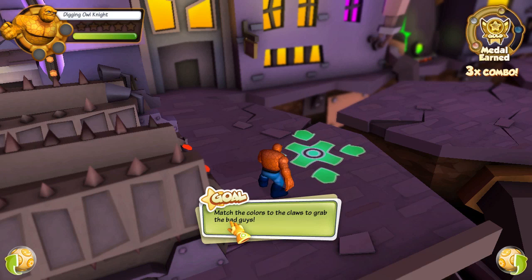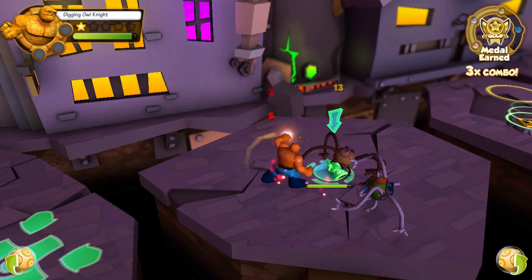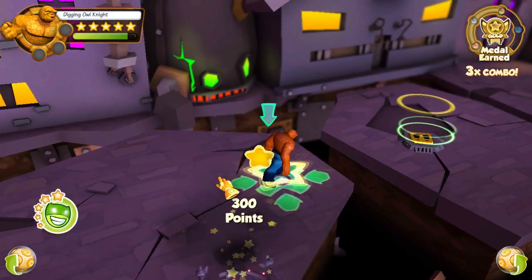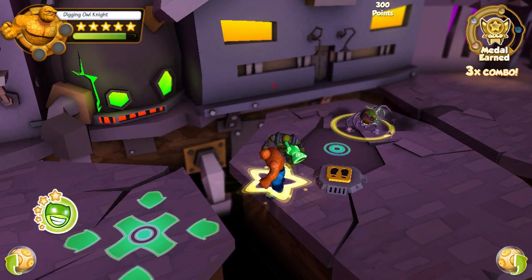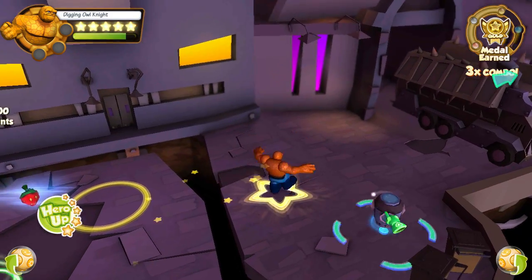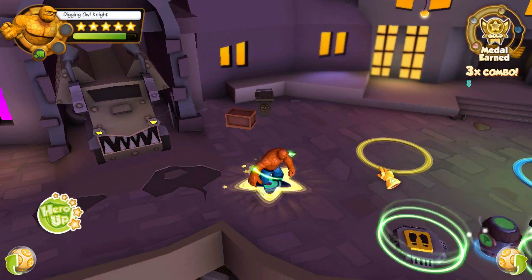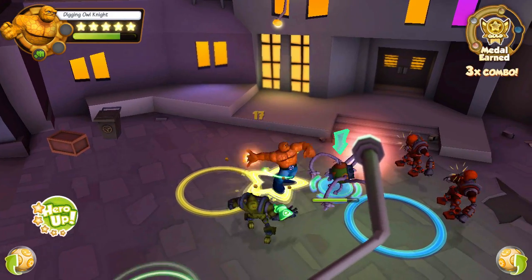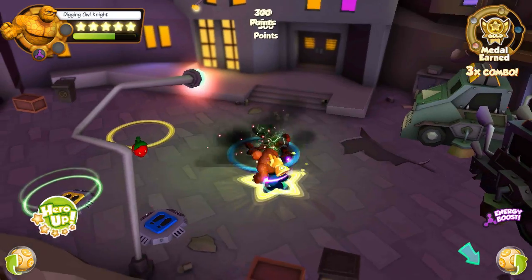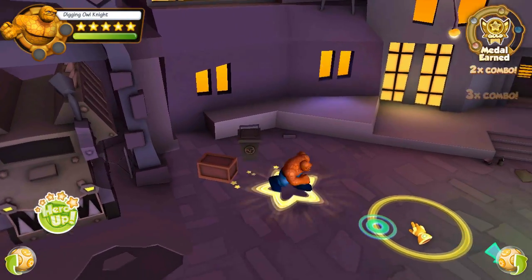I should have taken those elevator footstep things up to get my gold, but I have seemed to complete it. Match the colors — looks like I'm not quite done. I am playing the Thing, so I'm not 100% sure what the other characters do. I have my gold up in the top right. We got a damage boost — I should be close to my hero up. Let's go get some food. My hero sandwich!